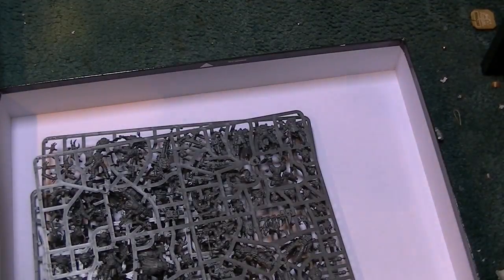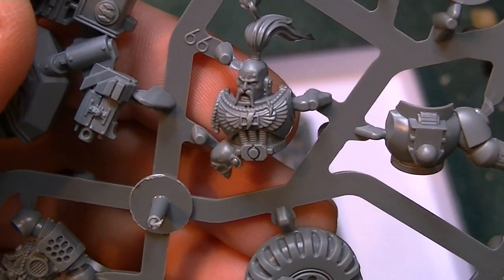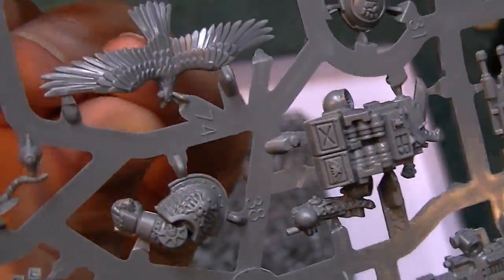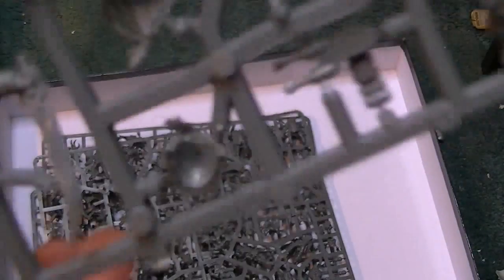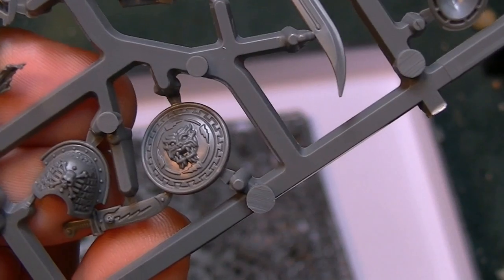Let's take a closer look at the Space Marine stuff. So you get a White Scars biker. A lot of people are massively after this White Scars biker because he's just so cool. Just look at the detail on him — that hair, he just screams Kor'sarro Khan. I think that's what people want to use him for in conversions. And he's got this cool little raven there as well.